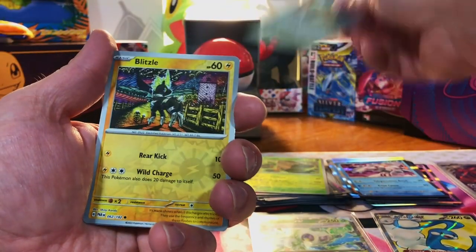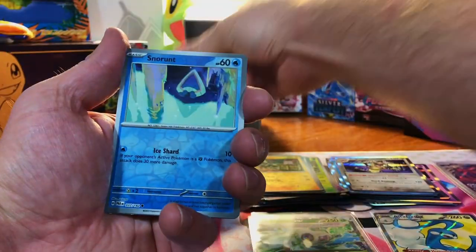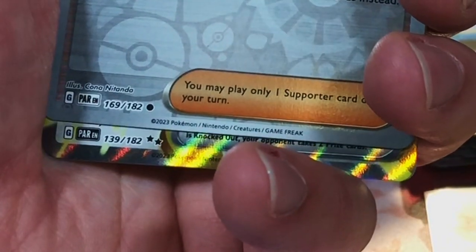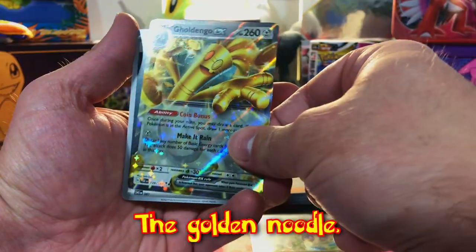We got a Honedge, a Blitzle and an Aegislash Hollow. Nothing. We got a Snorunt, a Parasol Lady. An EX — Goldengho EX. Very nice. The Golden Noodle.